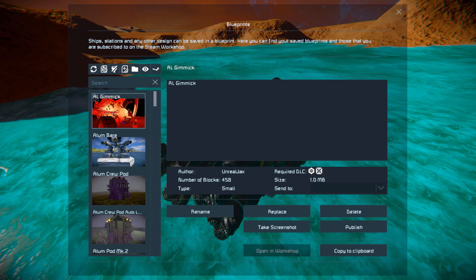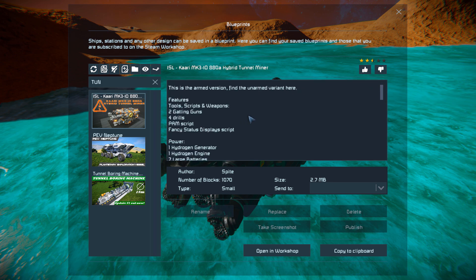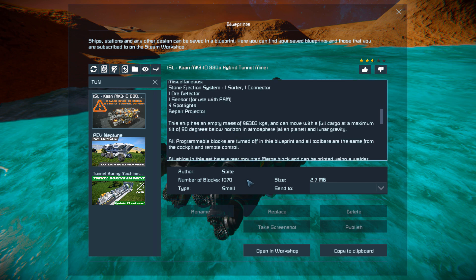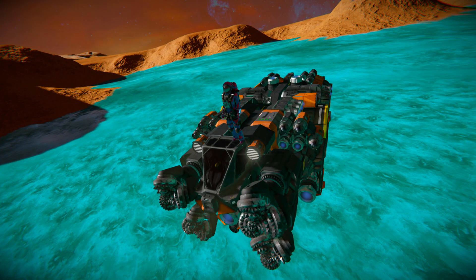Pressing F10 and finding the Tunnel Miner in the spawn menu — there it is with its full name. We also have our complete description telling us everything about this ship and all of its components, and it is 1,070 small blocks using none of the DLC packs. We'll give this a little thumbs up, then go around the outside and test it out to see how it handles.